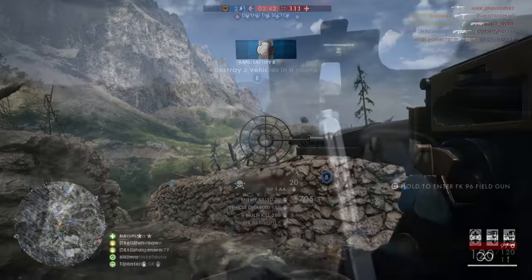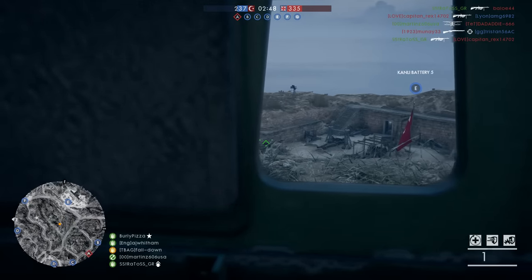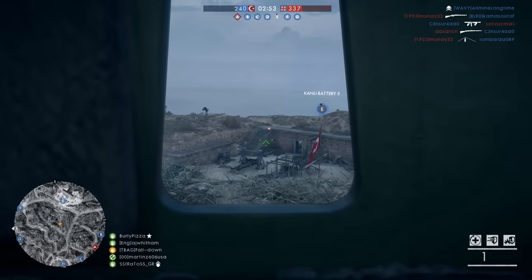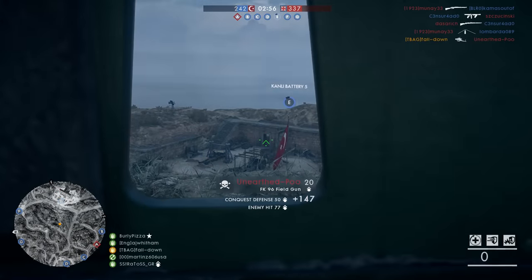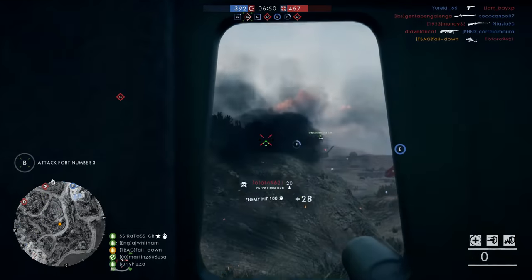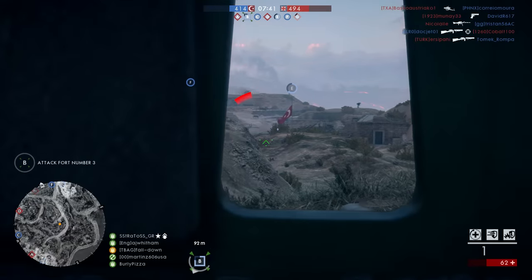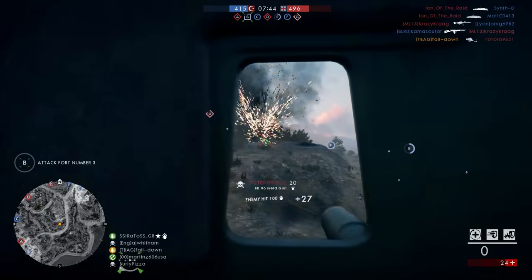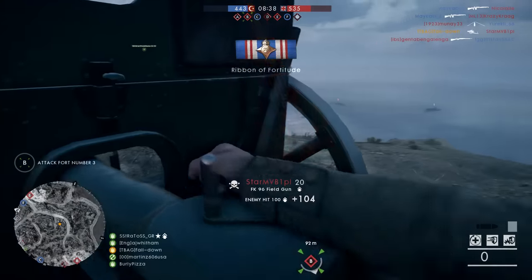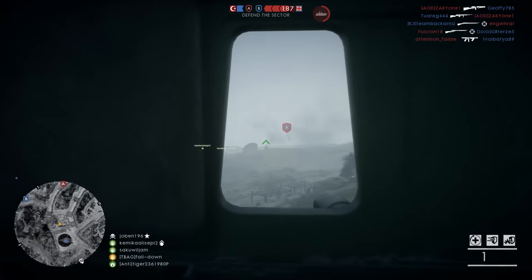And now for the number one spot: the best stationary weapon in Battlefield 1 — the Field Cannon. Field cannons can be found on a lot of maps and often have great positioning. They can be turned 360 degrees so you're not forced to fire in a single direction. The reload speed is very fast, shell velocity is also very fast, and it has insane damage and splash damage — so it can be used against both enemy armor and infantry. It also has a protective shield that can withstand at least one full tank shell hit. Honestly, there aren't many bad things I can say about the field cannon, other than the fact that it's a stationary weapon.